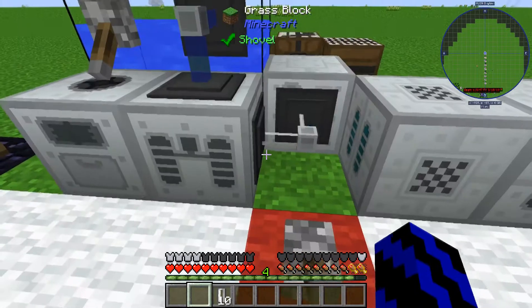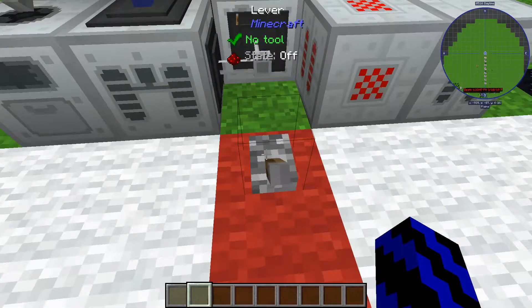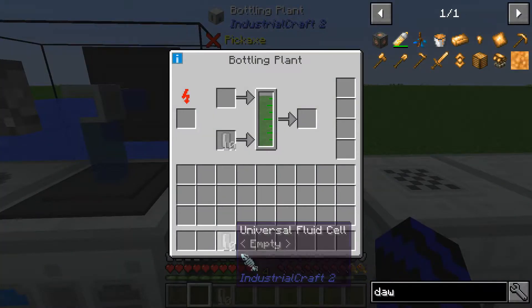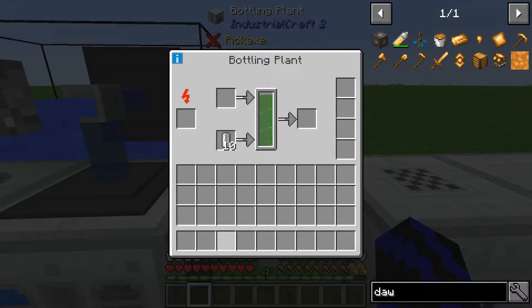Next, head to the bottler. Flick this on and, as you can see, it's chugging in and filling up. Let's fill these 10 cells with the biomass. Just one note: biomass cannot be used as a fuel. I recommend putting upgrades in every machine you can, because they are pretty slow. Now we have our 10 cells.